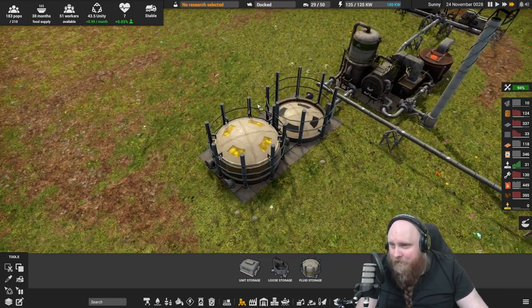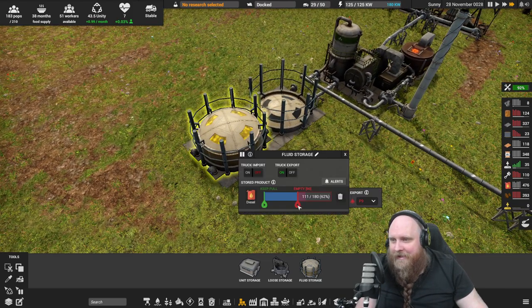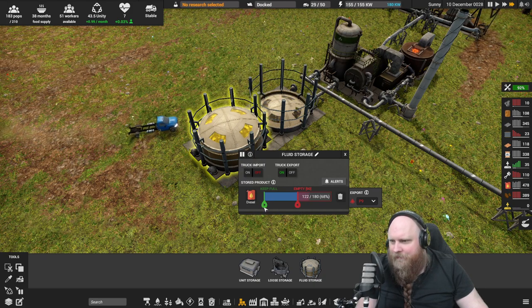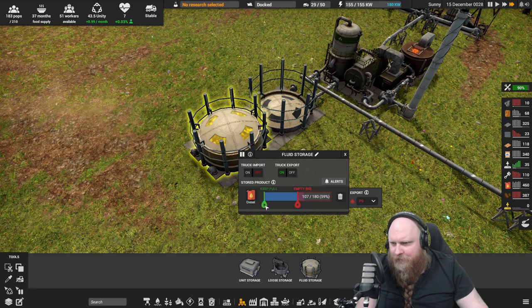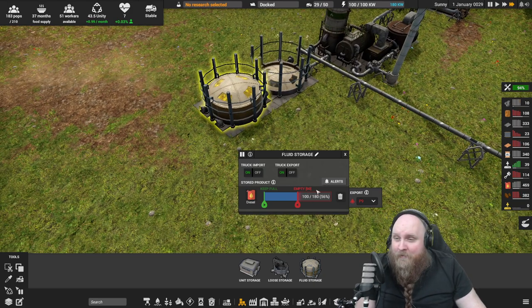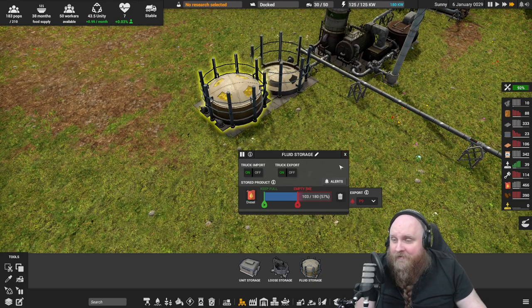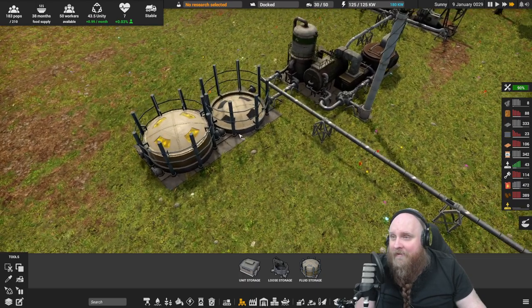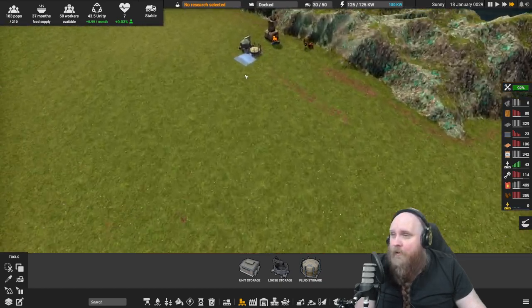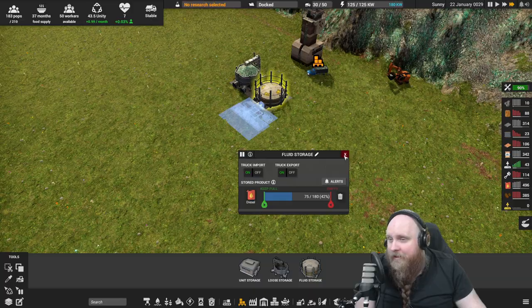The solution was always on hand — I just didn't see it. It's this slider over here. You can basically tell how you want to keep your storage filled. I'm not quite sure what the two sliders mean exactly, but when you set it to 90% or 50% empty, trucks will come over and start picking up the stuff and distributing it.